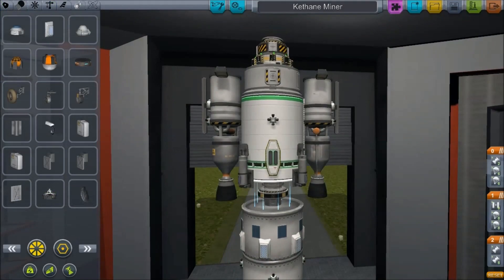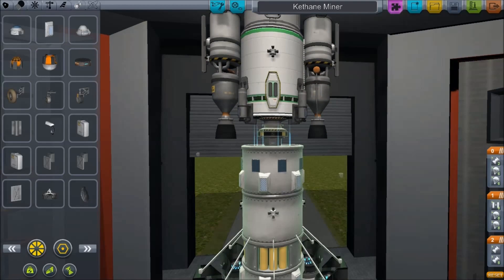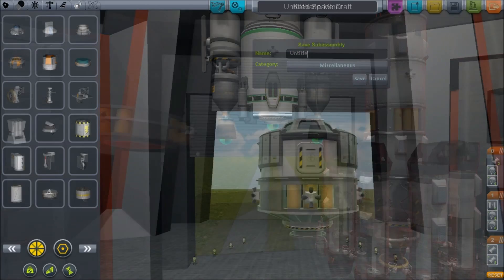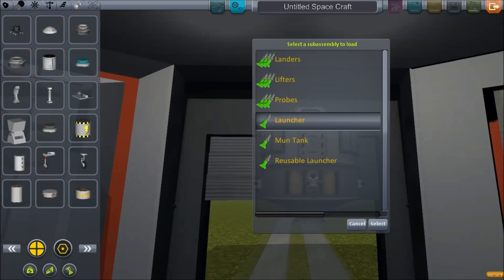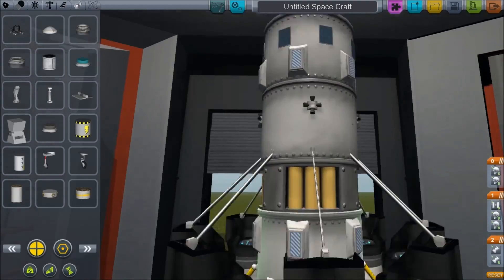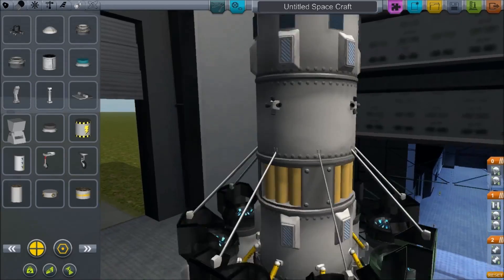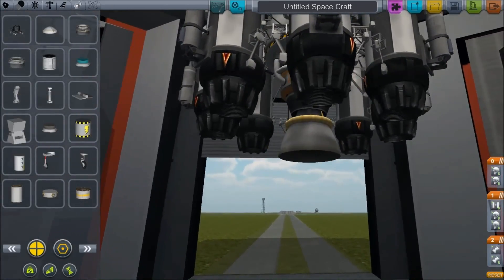To help with building, number eight on my list is the Sub-assembly Loader, which adds a new icon to the building menu. You can now build part of a spacecraft and save it, and later recall those saved parts and attach them to new spacecraft. It basically adds copy and paste to the vehicle editor, with the option of saving parts so you can use them on multiple spacecraft. It makes switching payloads around a whole lot easier. I cannot recommend this enough.